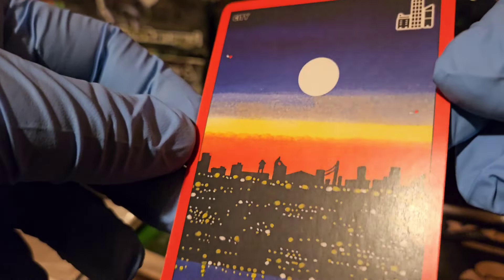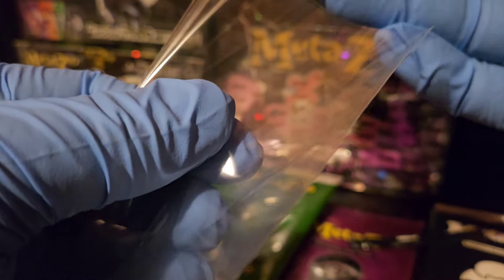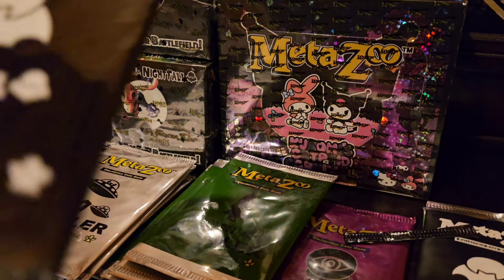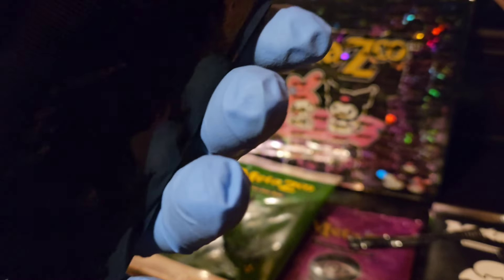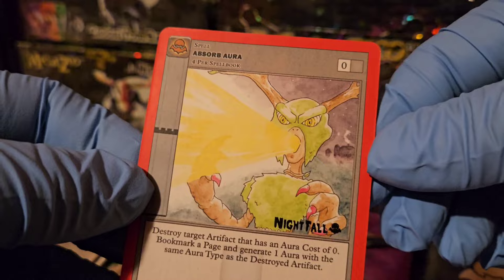That's three out of five with issues so far. I was really afraid of this with the Nightfall packs. The Nightfall cards don't have much, but you are getting the card with the Nightfall stamp, and I think that's what'll make these a little cooler — more of a special factor. We got an Absorb Aura with the Nightfall stamp.